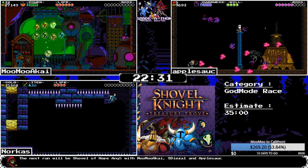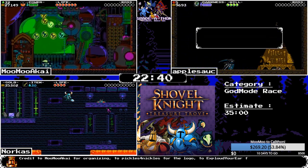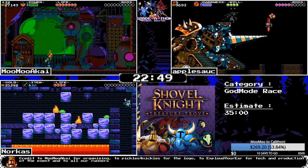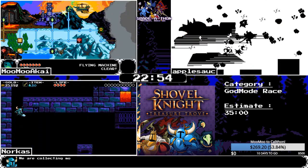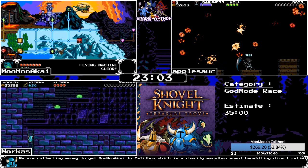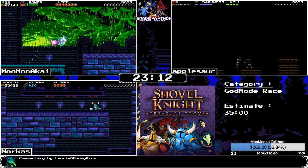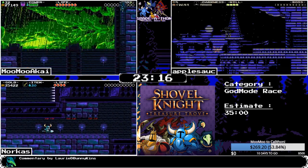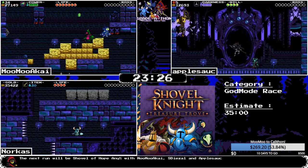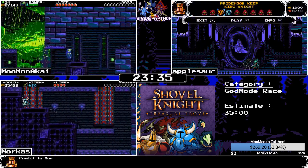Norcus is flying through Tower Two. Apple still has two more stages to deal with before the Tower — Pride Moré first, then Stranded Ship. MooMoo is going through Tower One, making it to the crusher cycle room and breaking a checkpoint because there's time. The blocks are at least passable, but you can still get crushed in auto scrollers in god mode — these are the scariest screens for Shovel and Plague god mode.